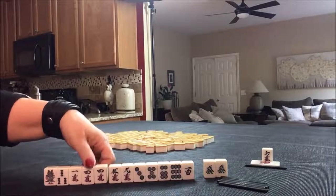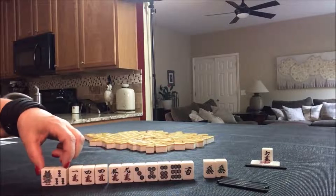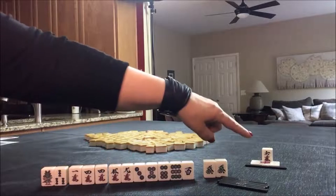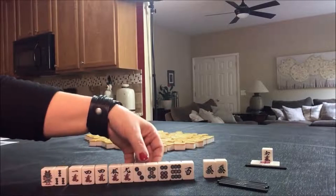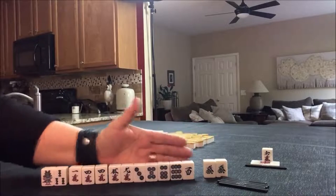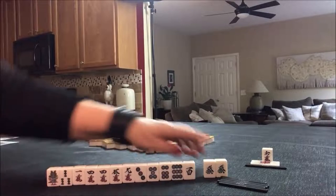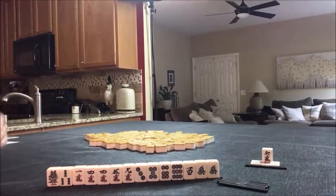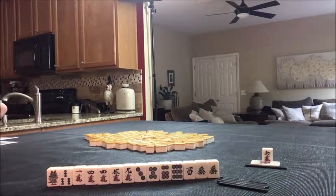Here's a pair of fours — we could pon. Here's something we could chi. Maybe we could draw into use of Dora. We could chi here or here. So I think for this one I would really focus on getting this dragon pon and let that be my yaku. It would probably be low scoring.